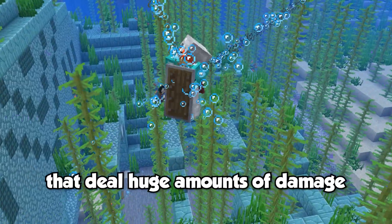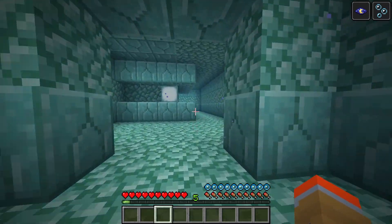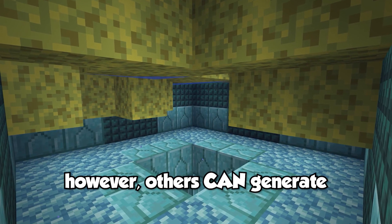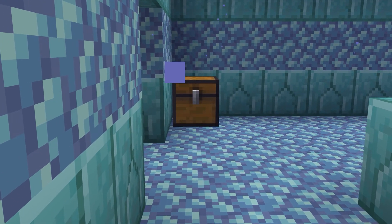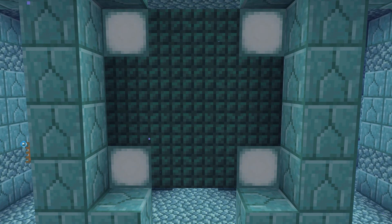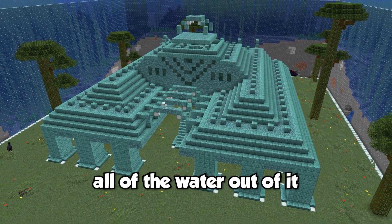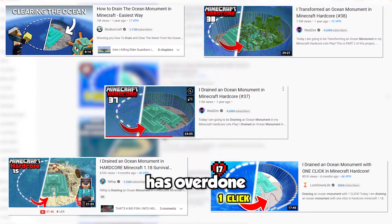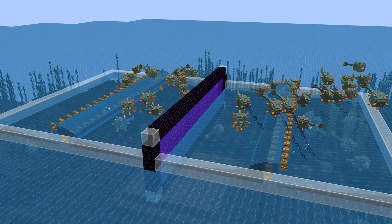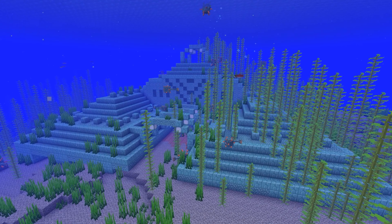Guardians and elder guardians shoot unavoidable lasers that deal huge amounts of damage. The monument itself can be confusing to navigate due to its unusual vertical and horizontal passageways. Most chambers are empty, but others can generate filled with tons of sponge blocks, extremely useful for soaking up water efficiently. Ocean monuments are one of the few structures without loot chests, but they do contain treasure chambers with eight gold blocks encased in dark prismarine. Instead of draining the monument, you're probably better off building a guardian farm that generates tens of thousands of prismarine items. I think the ocean monument belongs in the good tier.